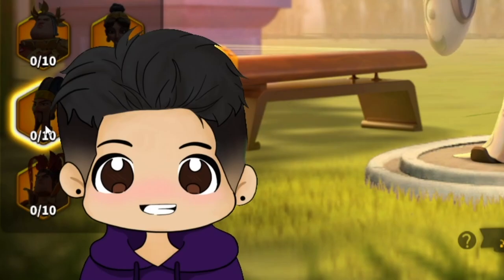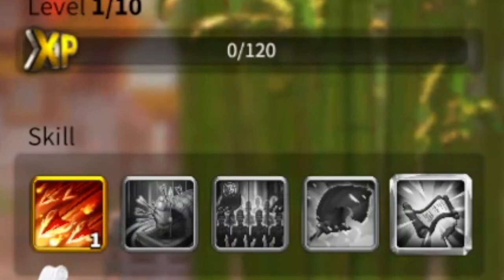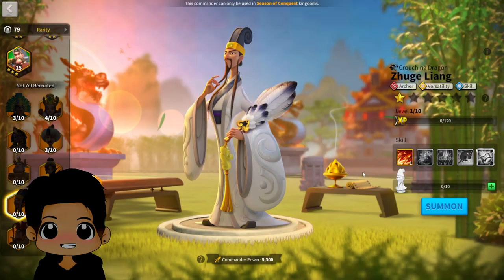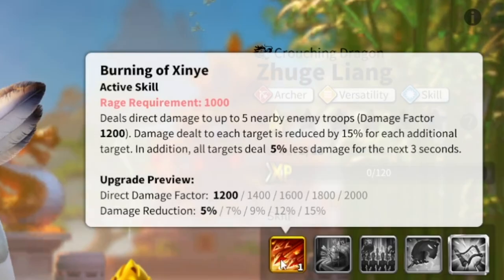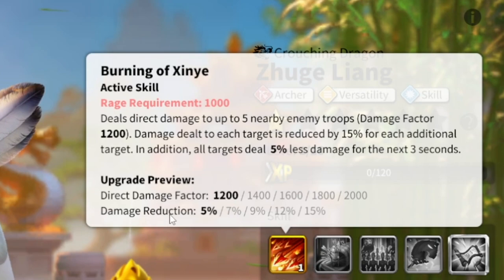Let's see why Leong is super strong by going over his skills. The way I break down commanders is skill by skill to get a better understanding of what each skill does and what the commander does overall. The first skill does AOE damage to up to five nearby targets with a damage factor of 2000 — you can consider that an AOE nuke. It also applies a damage reduction debuff to each of those targets.